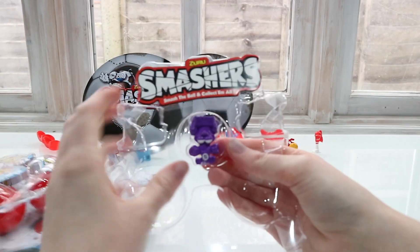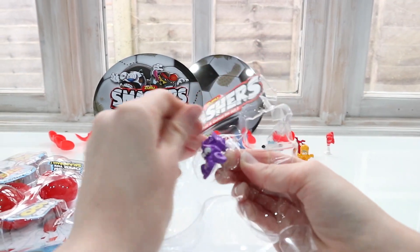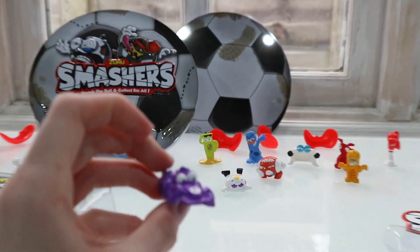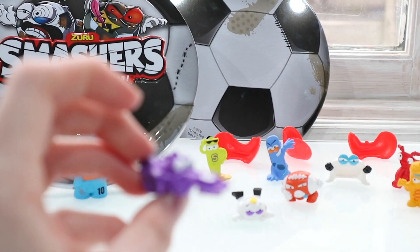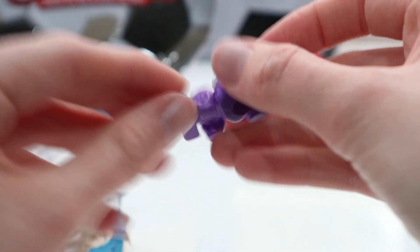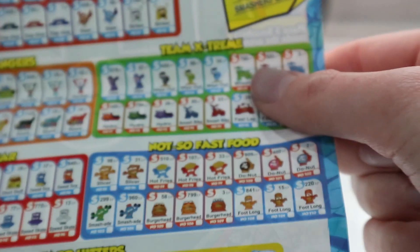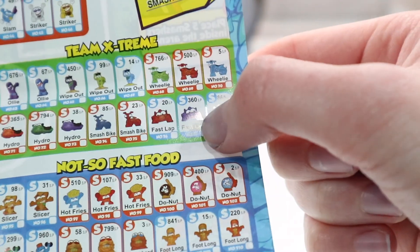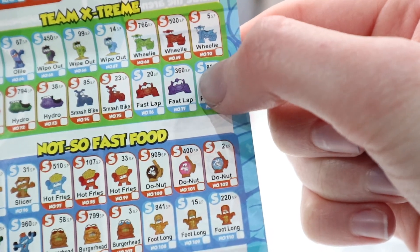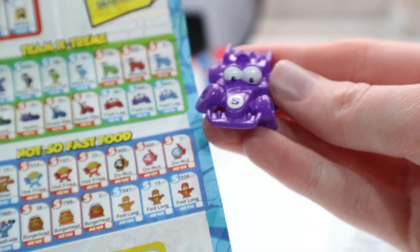The first Smasher that was on display is called Fast Lap, and this one looks so cool — it's such a glossy purple color. On the checklist under Team Extreme, this one's called Fast Lap and he's worth 360 smash points. He looks really nice. Now let's see who we got in the smash balls!